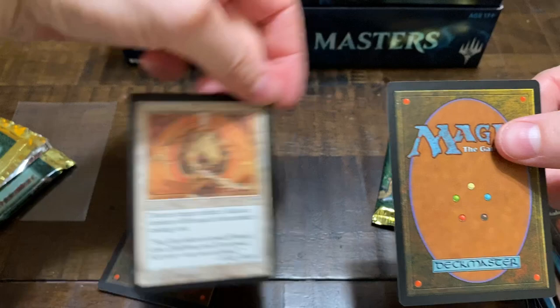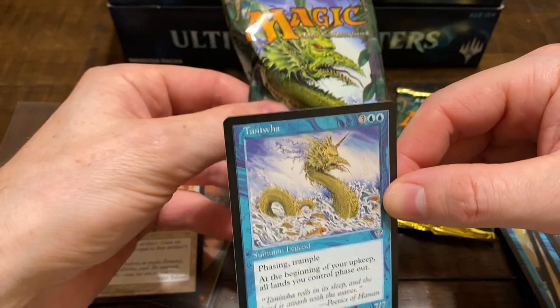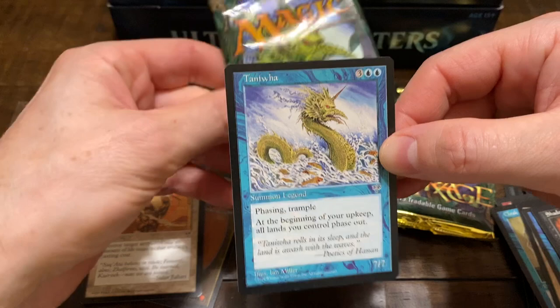So we had the Fog, the other common, Divine Offering. And for the rare: Tanawa. I remember pulling this back in the day — it's a 7/7. But it has phasing, so it would phase out. You can get it on the board for 5 mana, but then it phases out next turn, which is really crap.